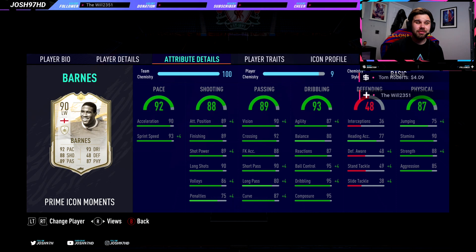He's got plus 5 composure compared to his prime icon, so that's one of the biggest upgrades on this card compared to his prime. And heading accuracy is pretty decent — 77 — and 75 jumping. So for a winger, he's probably gonna win you some aerial duels against right backs and left backs.